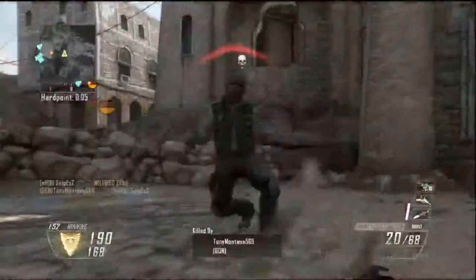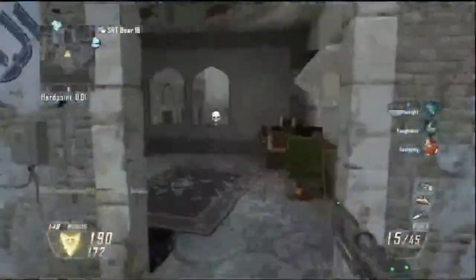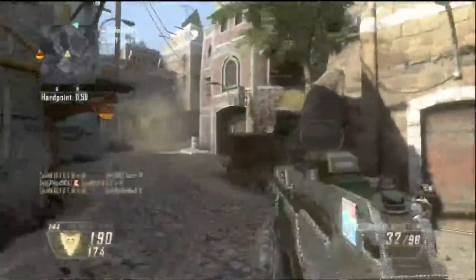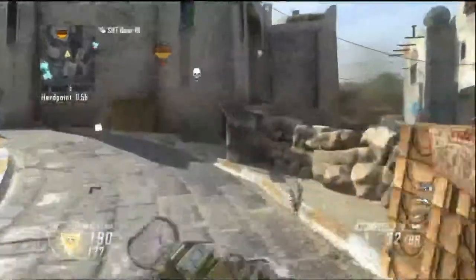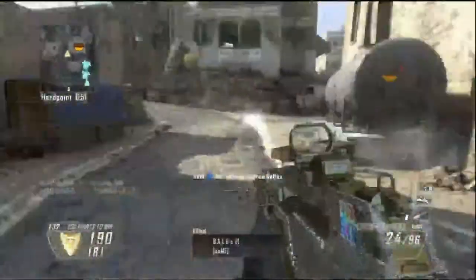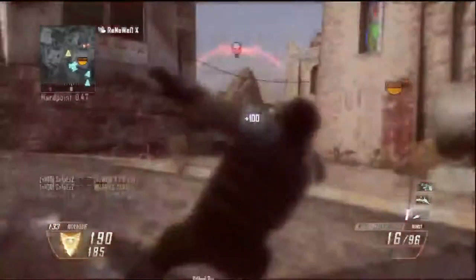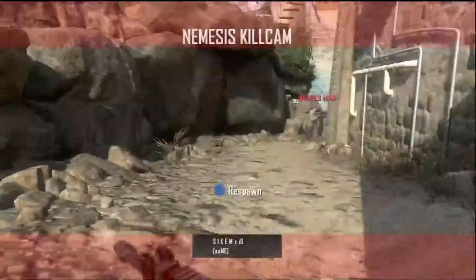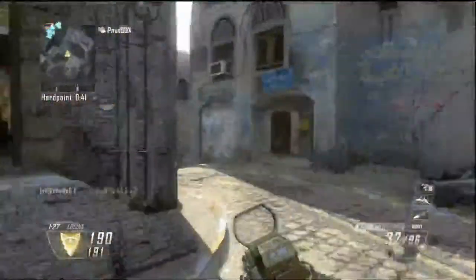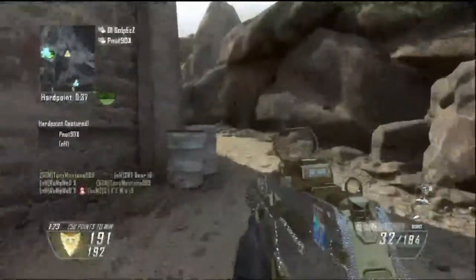We rotate early and I sit here trying to pick up kills — they rotated one guy early too, so they're making a real good push to come back. This is where we start having to get a little serious because this is a real easy hard point to hold, especially when you're spawning arches way instead of back behind the hill or even top. We're just rushing, trying to contest at least, because they take back the hard point and take back the lead.